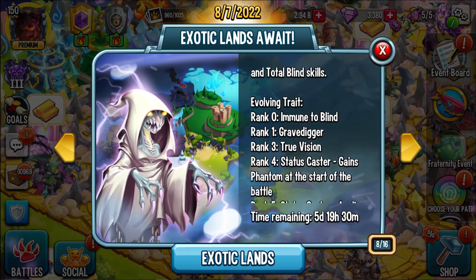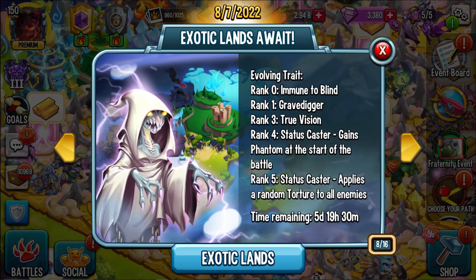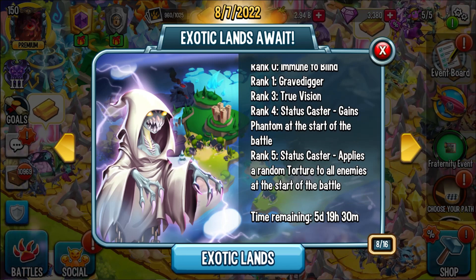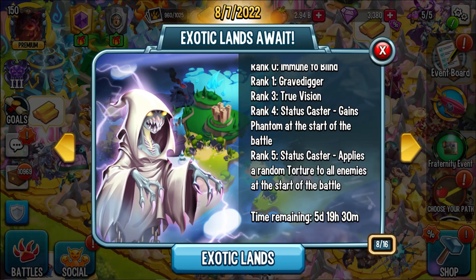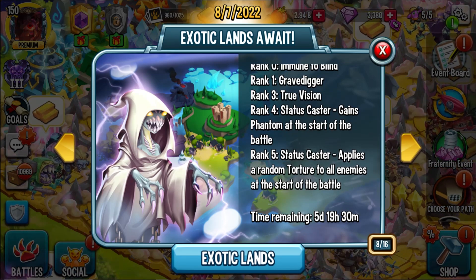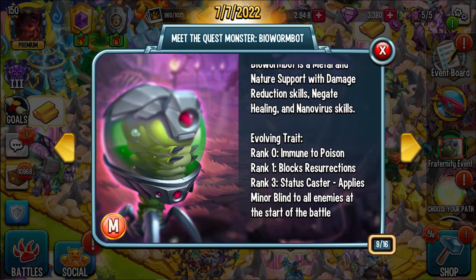So you're immune to blind, you have the Gravedigger rank 1 trait, true vision, Status Caster gains phantom at the start of the battle. That sounds like an evasion — do you guys remember when Taiga had camouflage? It's like evasion except you can still get hit with negative effects. Random torture at the start of the battle — that is deadly. Very cool monster design. We also have BioWyrmbot: immune to poison, blocks resurrection — potentially the Uriel killer.